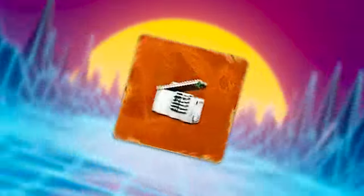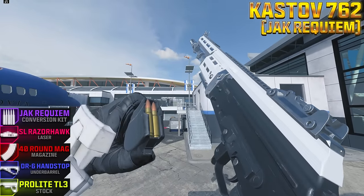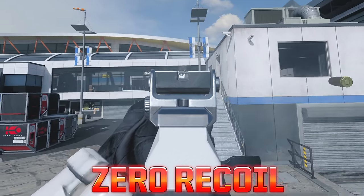On this episode of Pimp My Gun, we'll be trying out the Mag of Holding on the Jack Requiem kit for the Cast Off 762 that completely eliminates recoil. Let's go test it out.